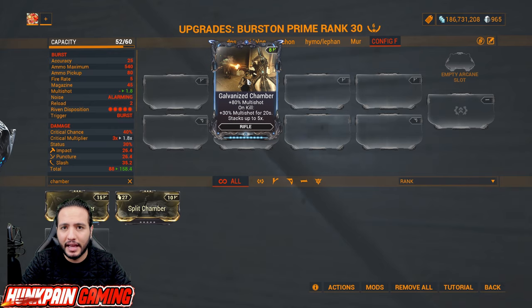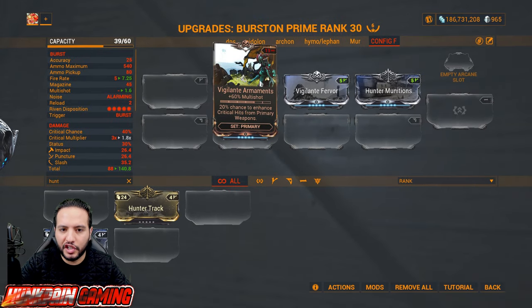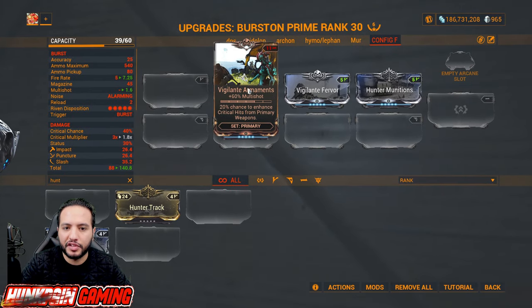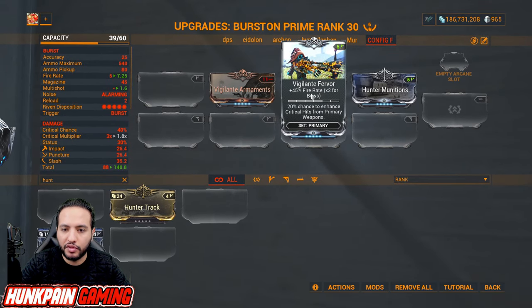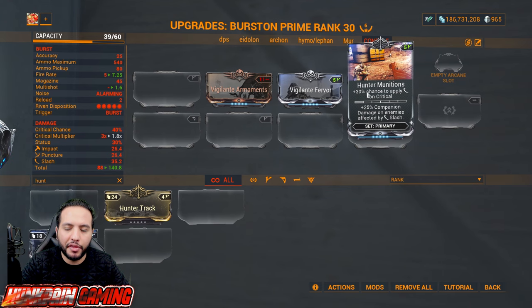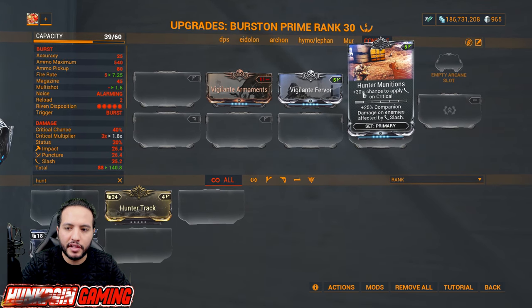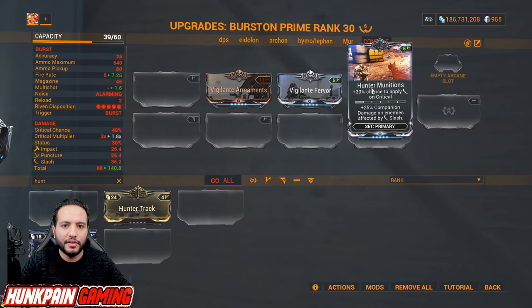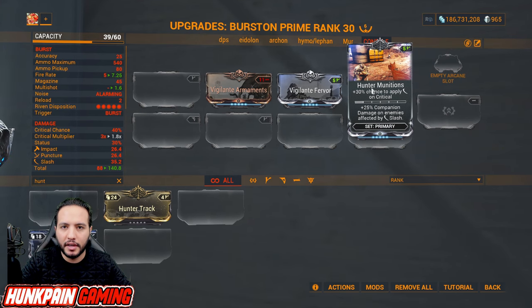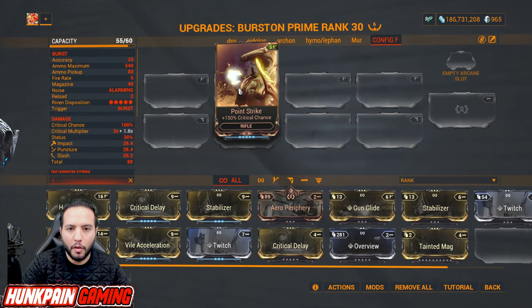Vigilante Armaments: 60 percent multi-shot and enhanced critical hits from primary weapons. Vigilante Fervor for fire rate, doubled for bows. Hand Termination: 30 percent chance to apply slash on critical hits — this mod is really important as even a non-slash weapon can become a slash weapon with it.